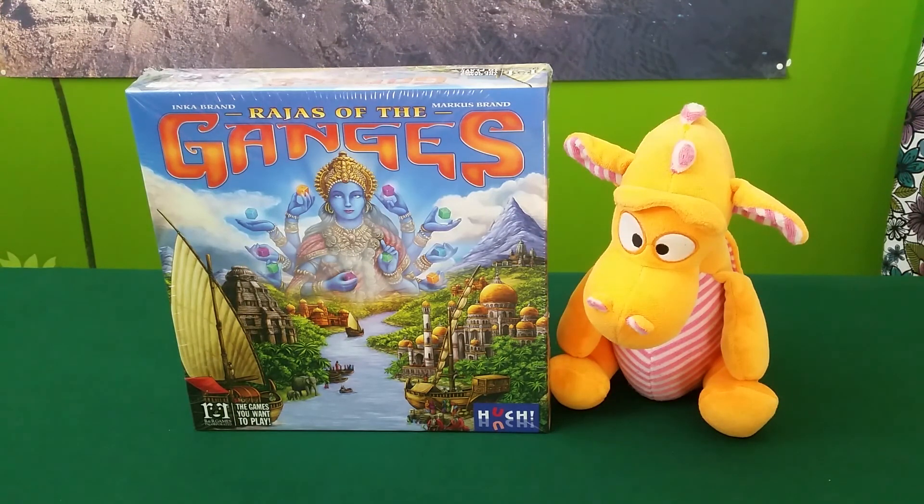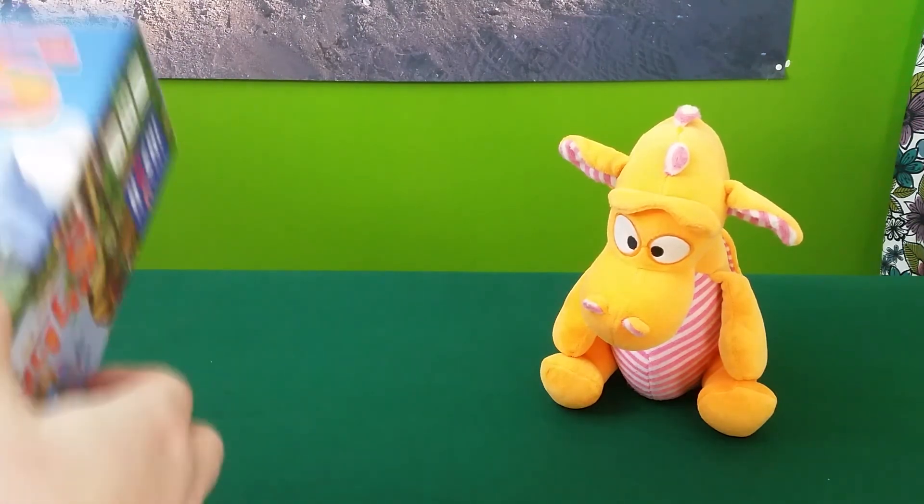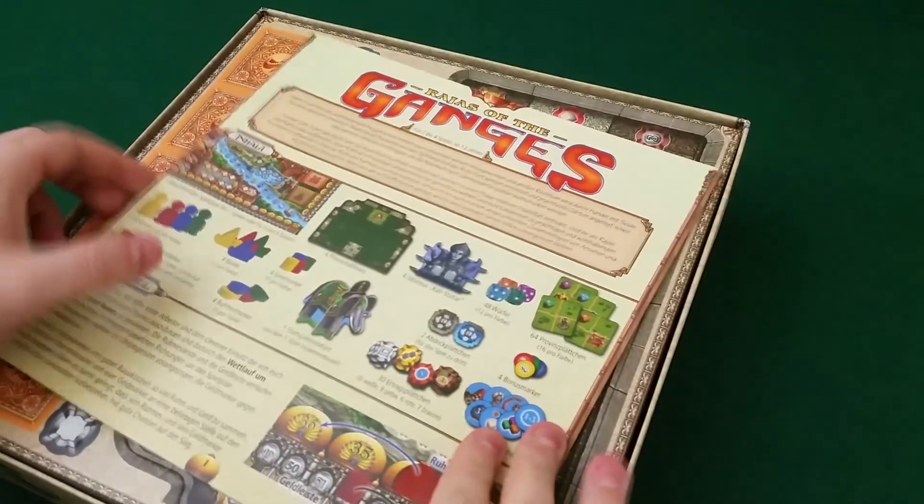Hello, welcome to Board Games with Niramas. I'm Joseph and I'm here today with Racko. We are going to do an unboxing of Riders of the Ganges. I hope I pronounced that correctly. It's designed by Inca Brand and Marcus Brand and it's published by Hush. This is a game that I am really looking forward to playing. I checked it out a bit online on YouTube and so on before getting my hands on it. It has a lot of classical Euro mechanisms in it, but it looks really nice with the lovely Indian theme.